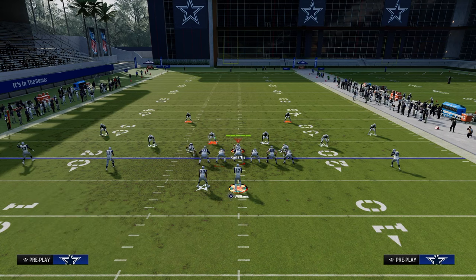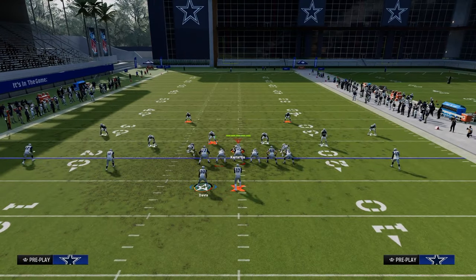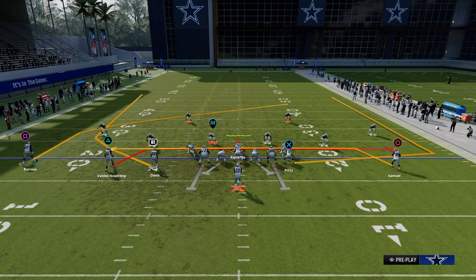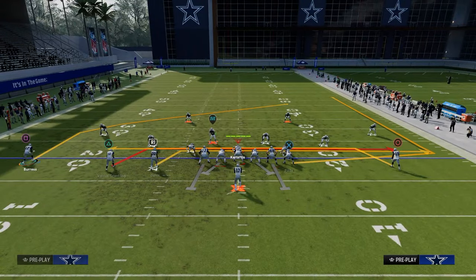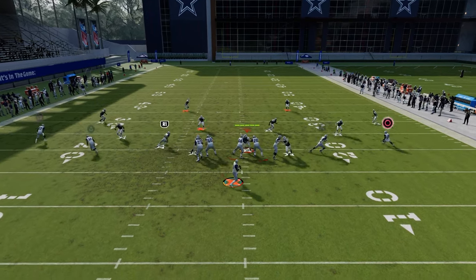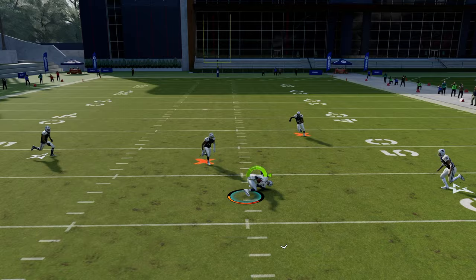If you're going to run a good spread set, you need this route combo. You truly need it. Now you can float the running back out and run it five wide if you want — that's fine too. I'd probably run it just like this because I think it spaces out a little bit better. The post is the main route.